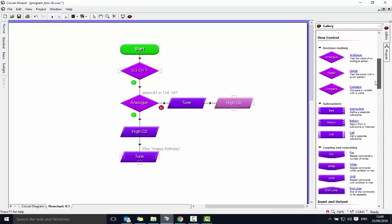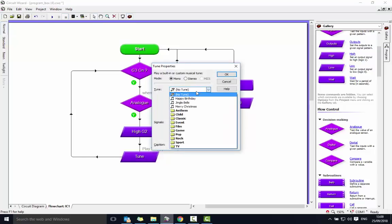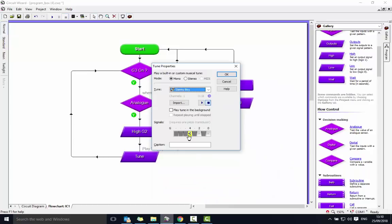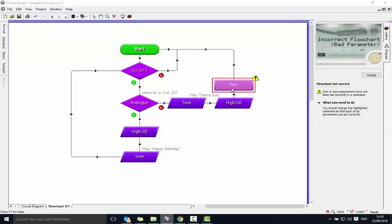If the button's not being pushed it doesn't really want to do anything, so it loops back around. If they push the button it goes into the decision tree: either it sets the red light on and plays happy birthday, or it plays a different tune. Let's go for Danny Boy under Classic tunes. Make sure it's on G4, then push play.